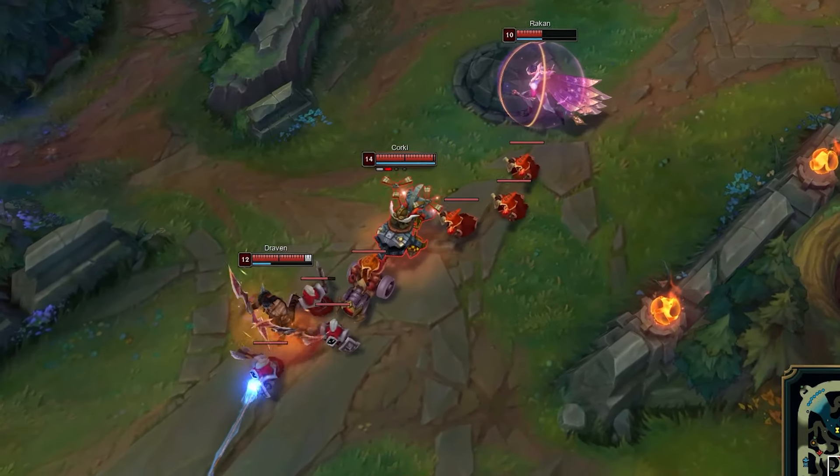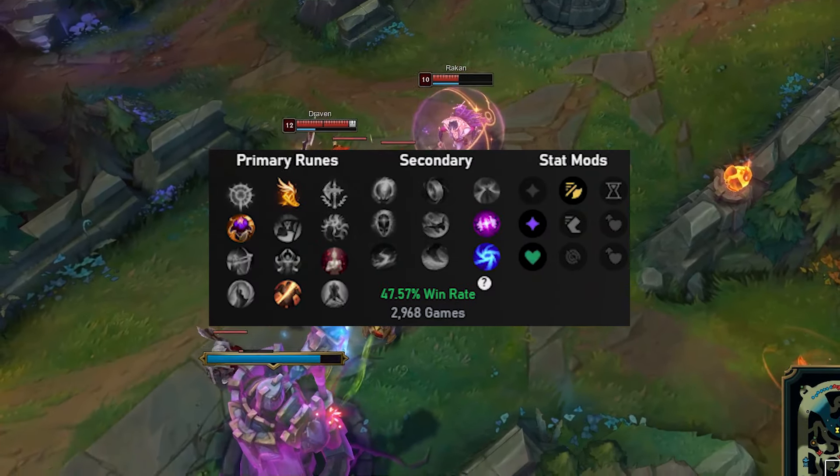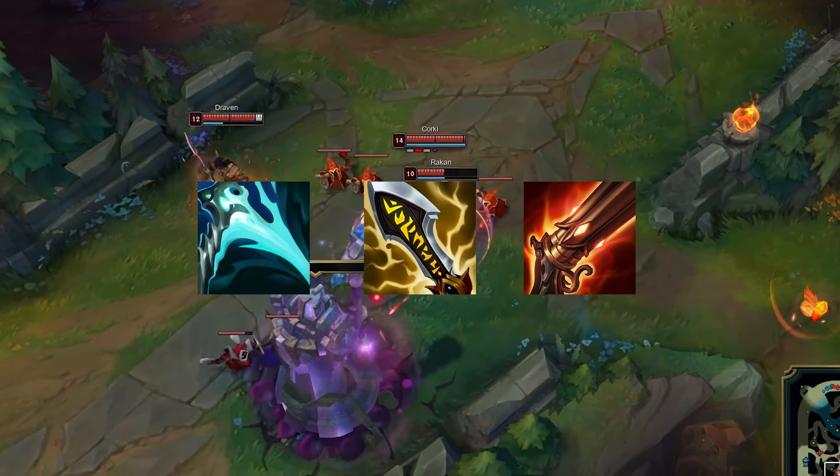For runes, you want to go Fleet Footwork, Absorb Life, Bloodline, and Cutdown. Then Absolute Focus and Gathering Storm as your secondary. Core items are Essence Reaver, Infinity Edge, and Rapid Fire Cannon.